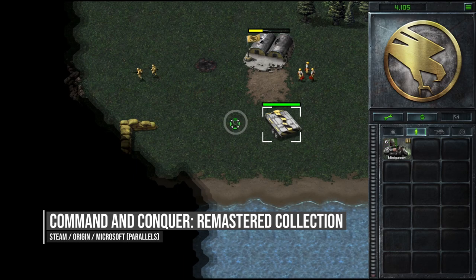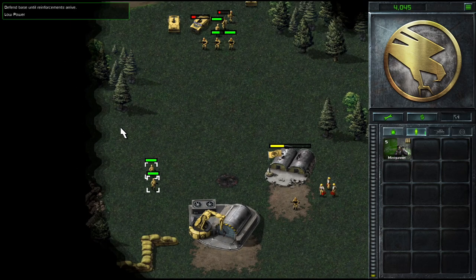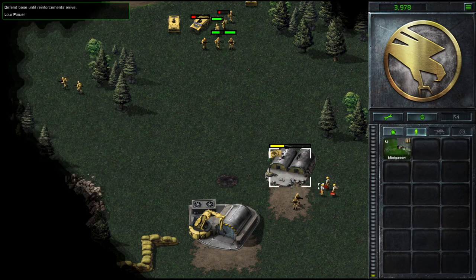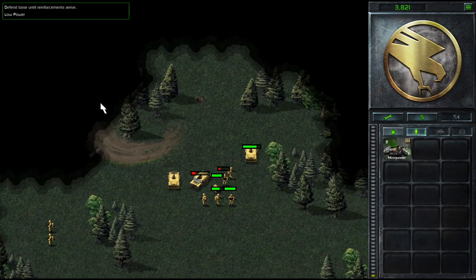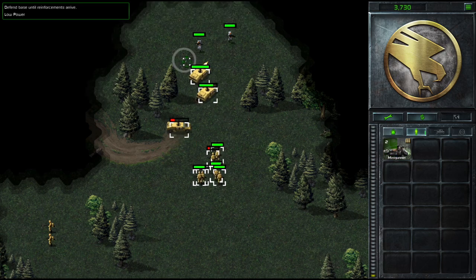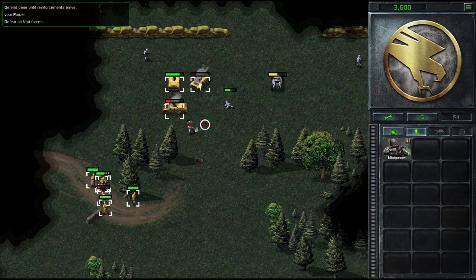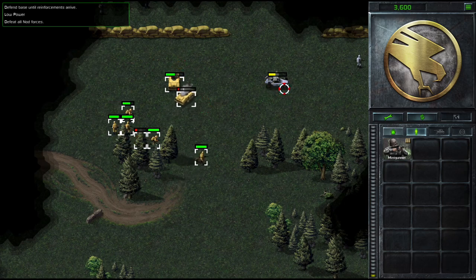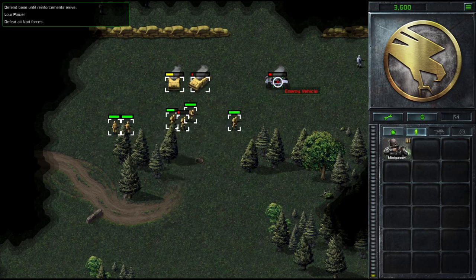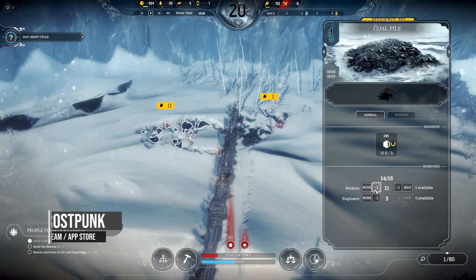Command & Conquer Remastered Collection is a remaster of the first two titles in the Command & Conquer real-time strategy series by Westwood Studios, featuring Command & Conquer and its sequel Red Alert with rebuilt 4K graphics, remastered music, upscaled FMVs, UI improvements, and bonus materials. This is the Windows edition being run in the Parallels virtual machine. Despite being a Windows x86 game emulated to ARM instructions running in a virtual machine, it actually performs extremely well. Instructions are linked in the description.